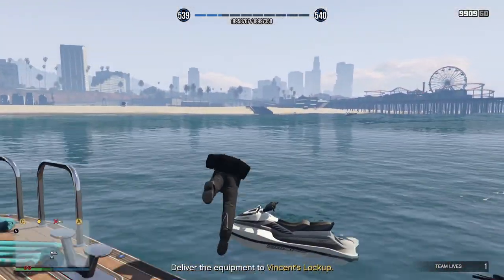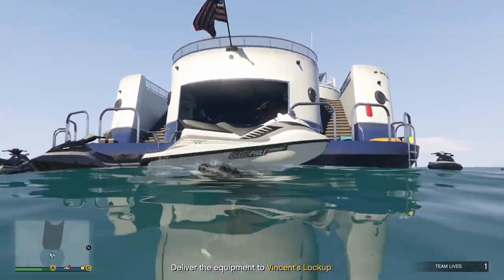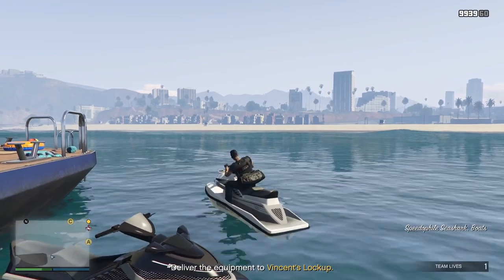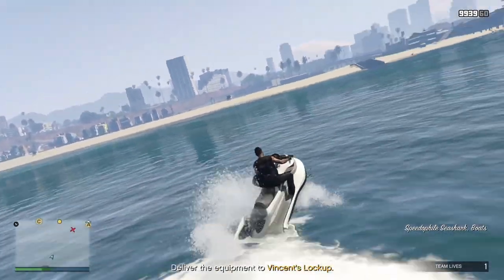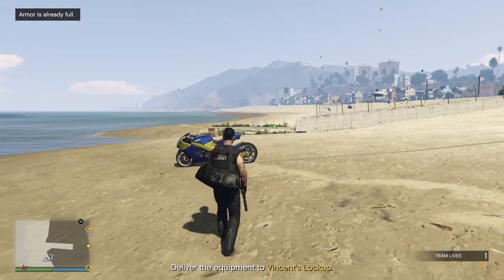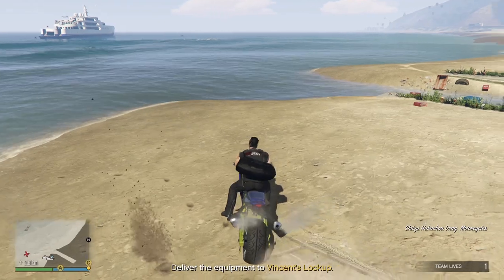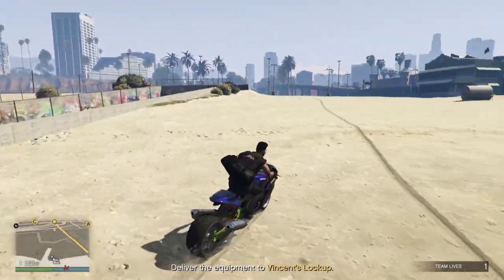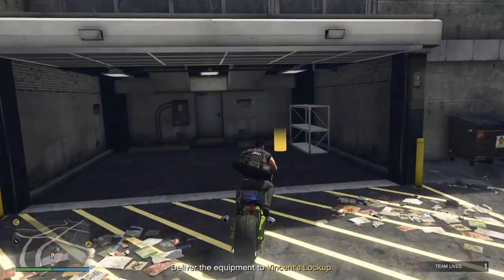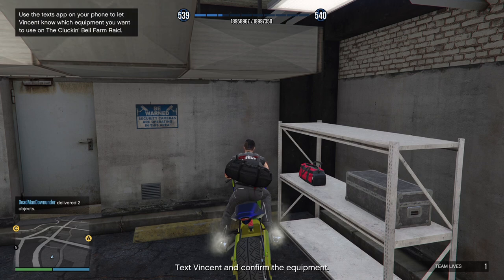Okay, now jump on the jet ski and head out. Just top up your armour and your snacks here because the helicopter is coming after us. Get back on the bike and head back to Vince's lockup — same as in the sneaky approach.